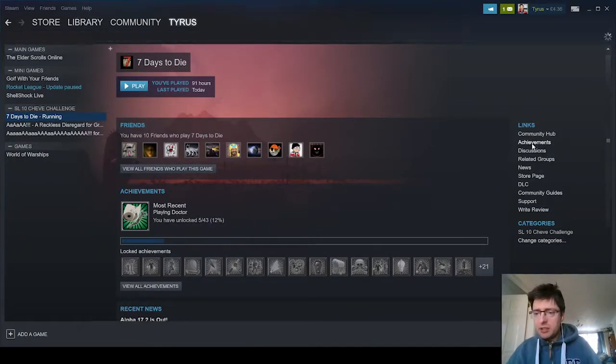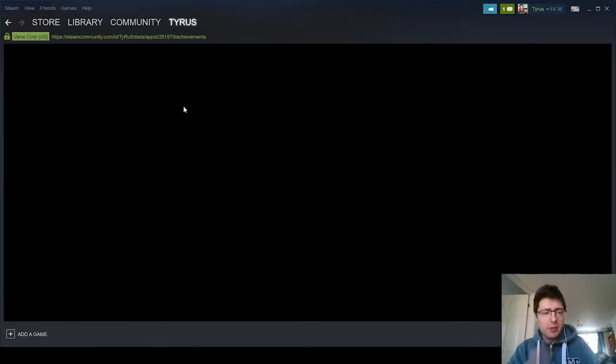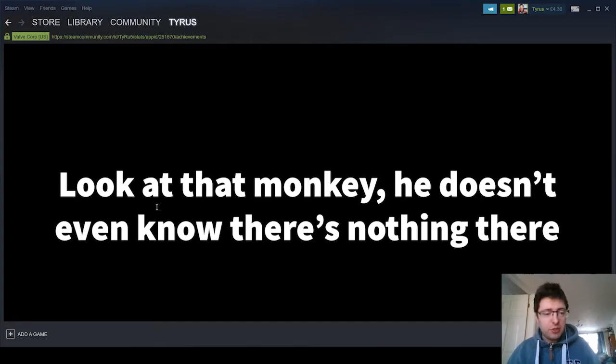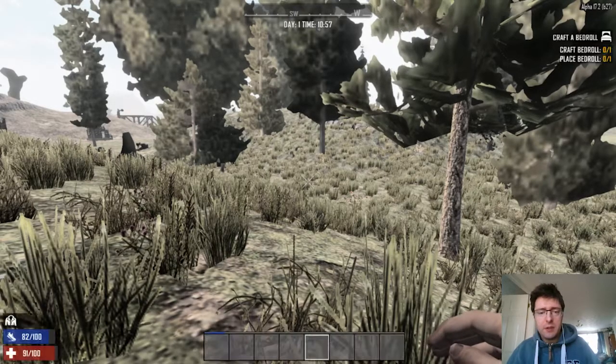So if I take a look at Seven Days to Die, I've done these ones already. When I was playing originally it just didn't have achievement tracking. Now we've got it, I can start adding to it. I should go for the really easy ones first, get them done as quickly as possible. I can die five times — probably start with that one — and figure out some weird ways to die. There's kills in there too, so let's kill some zombies and get a couple of achievements.